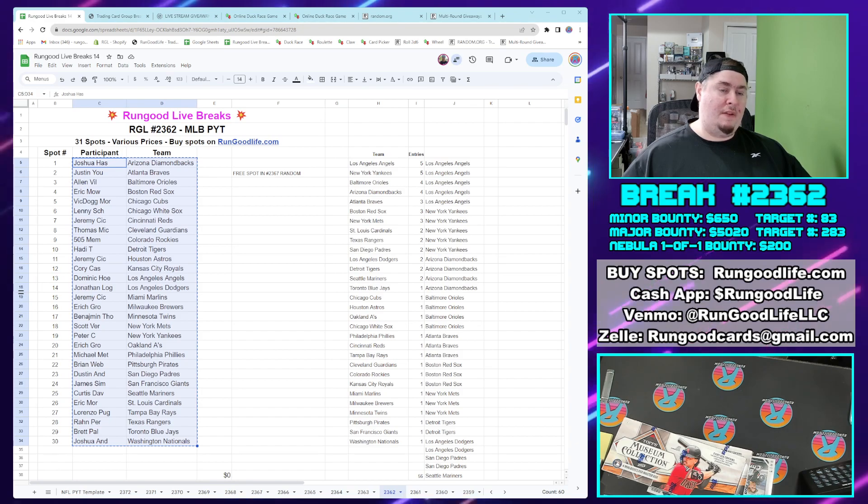Your miner bounty tonight starting off at $650. We ran a double bounty weekend on Saturday, and we only gave away the bounty one time — it was for $1,000. So we gave away a $1,000 miner bounty. Major bounty is up over $5,000 — $5,020. $283 and $83 are your numbers, and no Nebula bounty in this one.